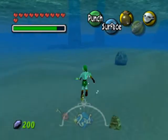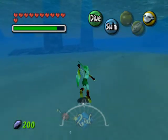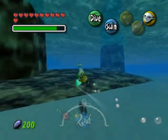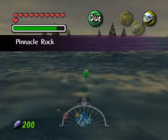And here we are. We are approaching Pinnacle Rock. This is Pinnacle Rock. This is where we're going to be dropping off the seahorse and setting it free. So just swim right past that sign. And you are now at Pinnacle Rock.